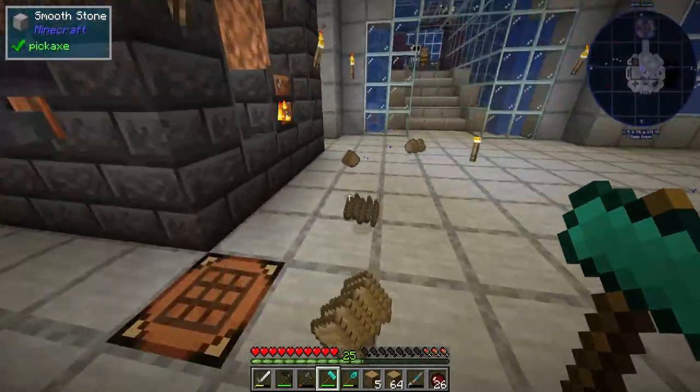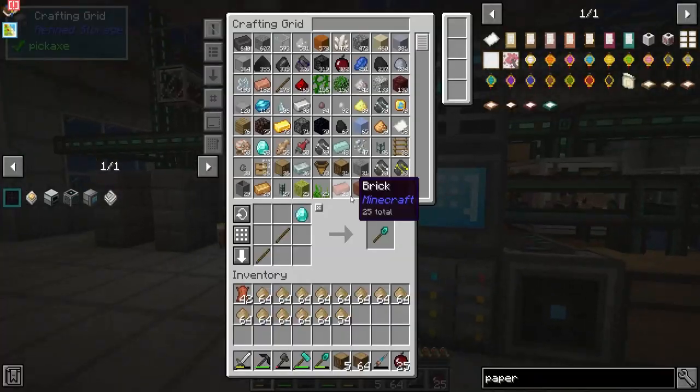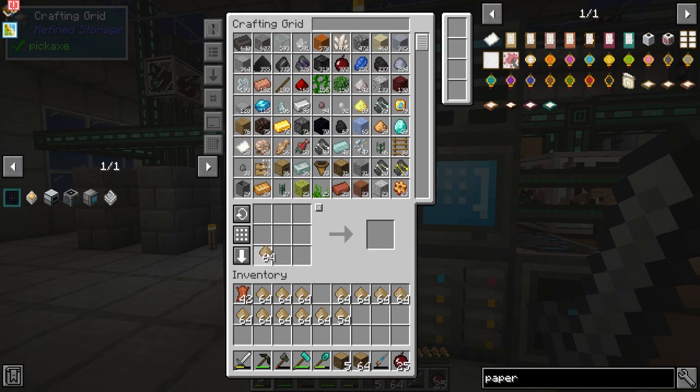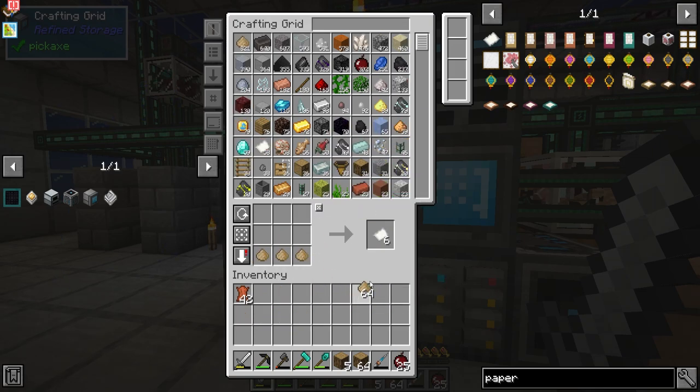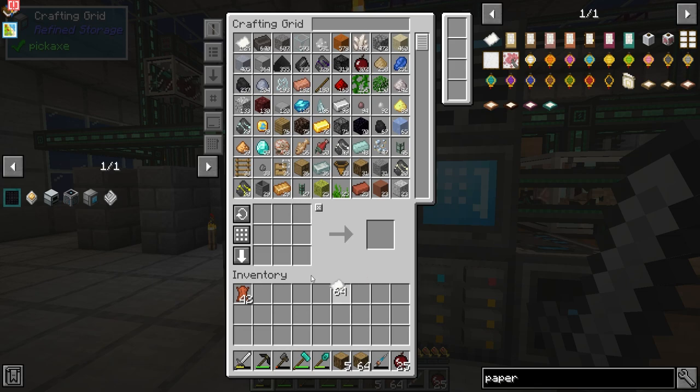Look at that — all of that sawdust. I do like that they added in the paper recipe with the wood chippings. Okay, I think we got enough paper. Alright, let's make a book. There we go.